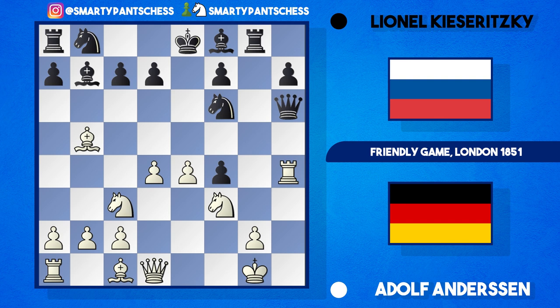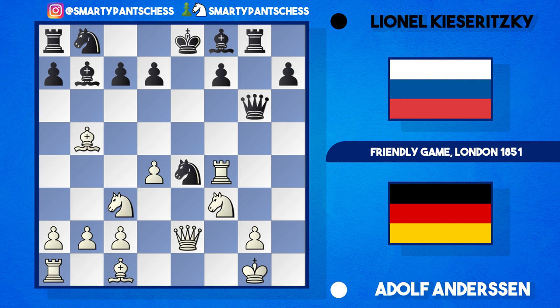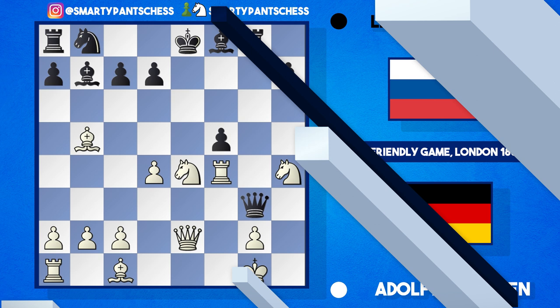Black threatens mate on g2, but after queen e2 to defend, black plays knight takes e4, and white is just winning after rook takes f4. Black can try to defend the knight on e4, but then comes knight to h4 hitting the queen, queen g3, and then the finish knight takes e4. Short went on to win this game. So this position is actually considered really bad for black.